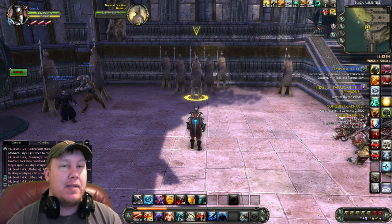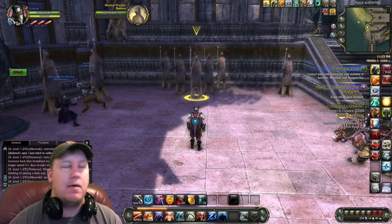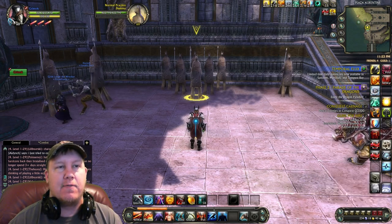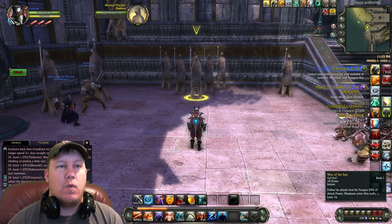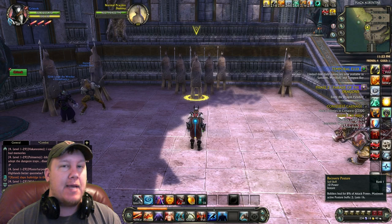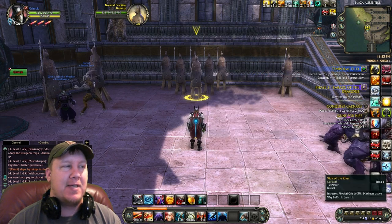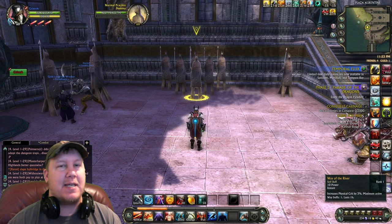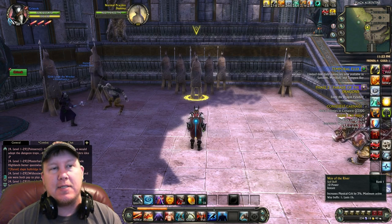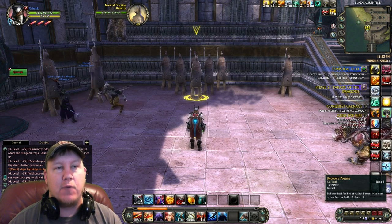But there's another way of playing this — all offense. There are two other buffs you can use instead of two of these, which is Way of the Sun and Recovery Posture. These two are really good because they heal you as you're doing damage to people. So instead of putting up Way of the River, put up Way of the Sun. And instead of Deadly Posture, put up Recovery Posture.